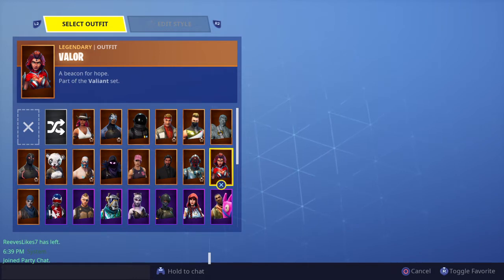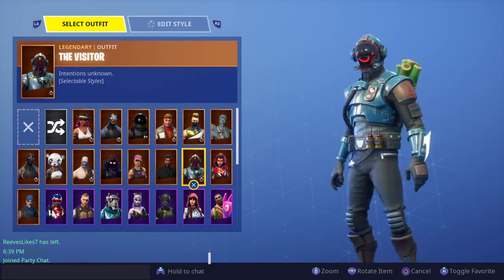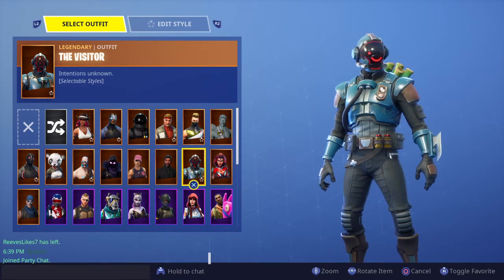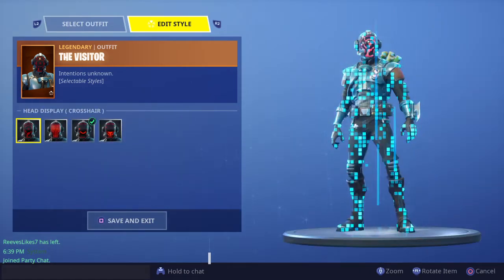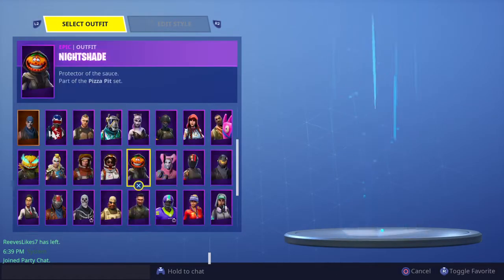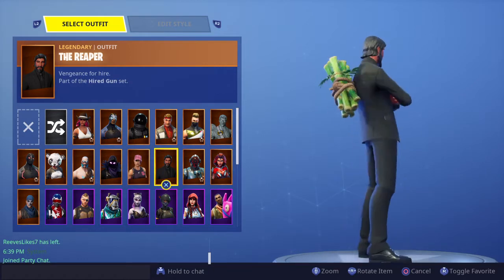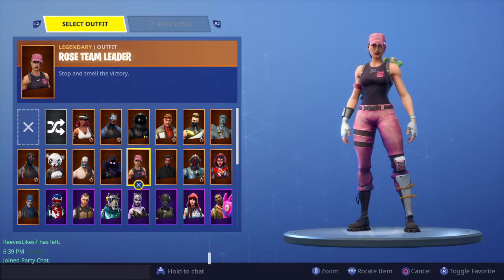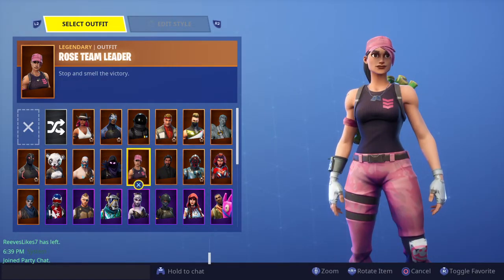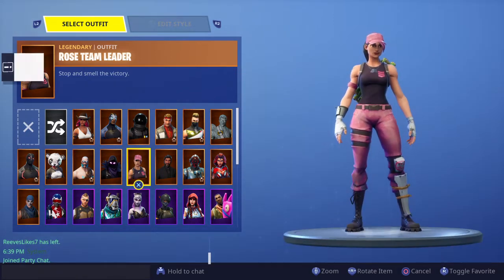Valor — I like this skin because it really goes well with my Alpine Ace backpack, it's really cool. The Visitor — probably the best Blockbuster skin to ever come out. I just love the customization on this — I like the smiling face because it's really troll-y. John Wick — one of my favorite skins as well, it's so clean, a lot skinnier and really sick. Roasting Leader — probably my favorite out of the two Save the World skins, just a really nice skin with a pink hat, pink hair, and pink shorts.